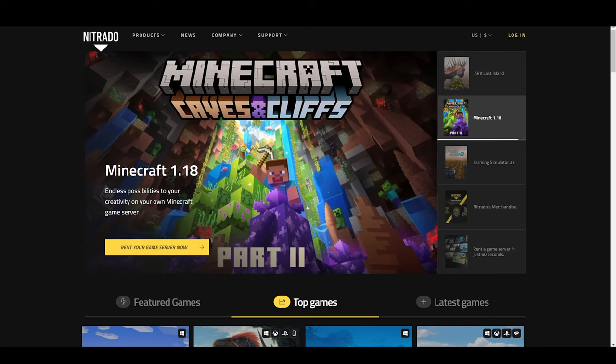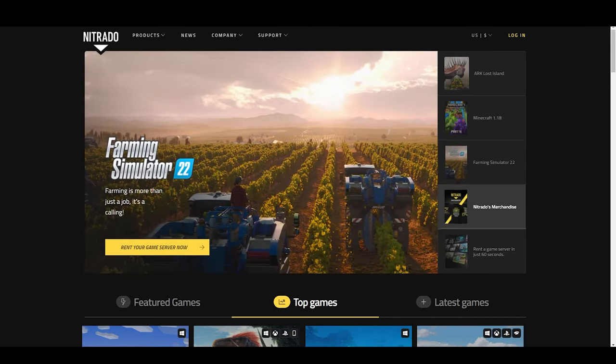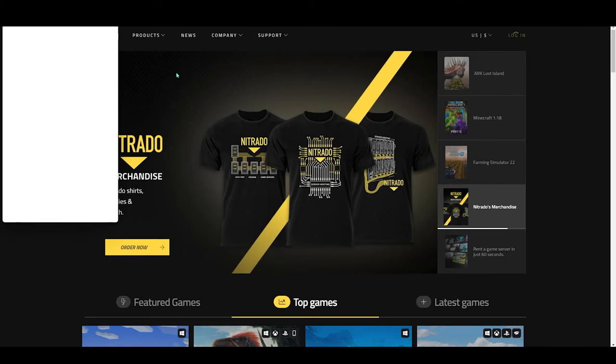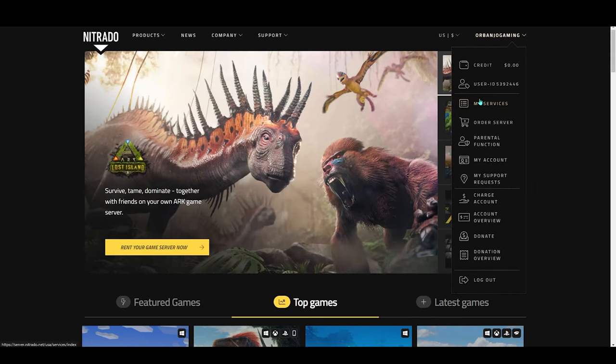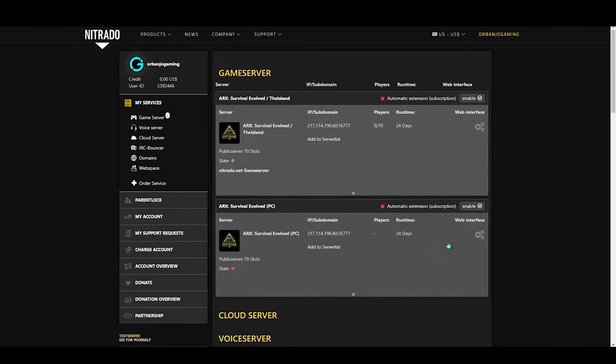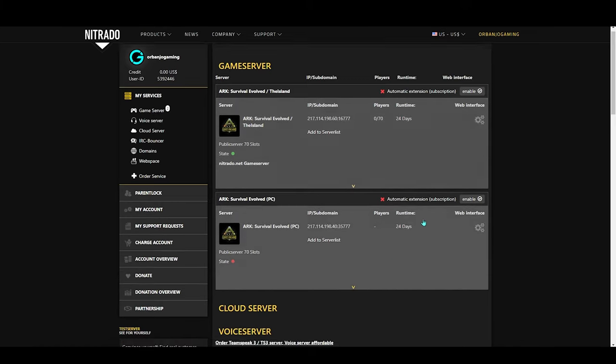First thing we're going to do is pull up the Netrato website. The link is in the pinned comment or the video description. Once you're on the Netrato website, you're going to need to log in, which is at the top right of the website. Once you're logged in, just click on My Services. After you click that, the first thing you should see is the servers. If not, just look in the My Services tab and you'll see Game Server. Click on that and then you should see the servers.